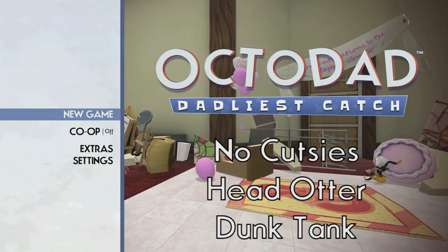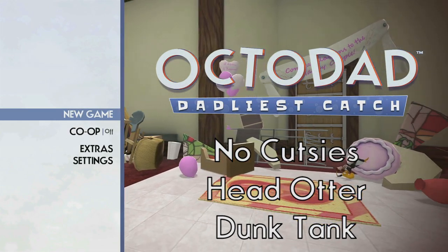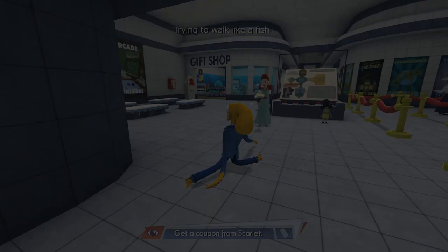What's up guys? It's Ray with another Octodad trophy guide. We got three trophies this time: no cutseas, head otter, and dunk tank. These are all in the aquarium.